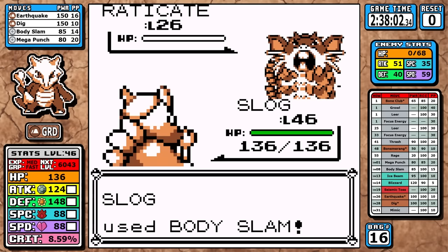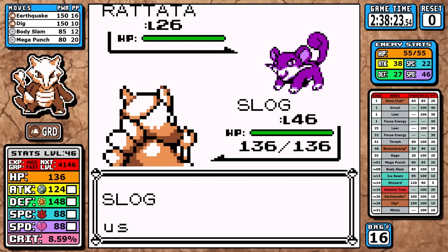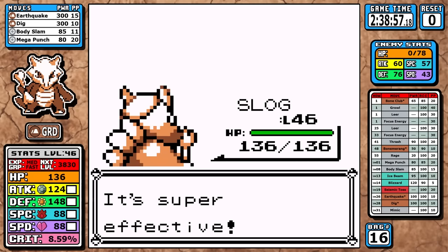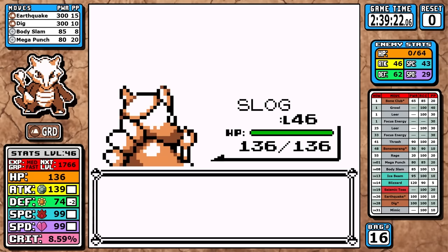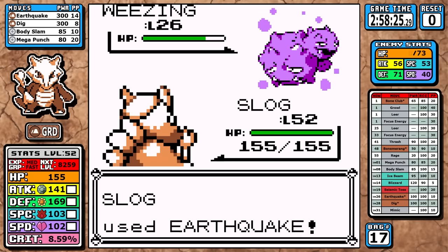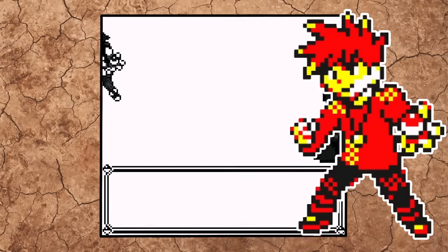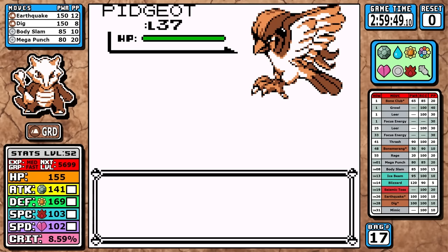I concocted a pretty efficient route starting on the 8th floor of Silph, making my way down systematically and taking everything out. Most things are a one-shot and a lot of them are weak to ground. In total there are 22 extra battles in Silph, and when I'm done I hit level 52 going into Rival 5.